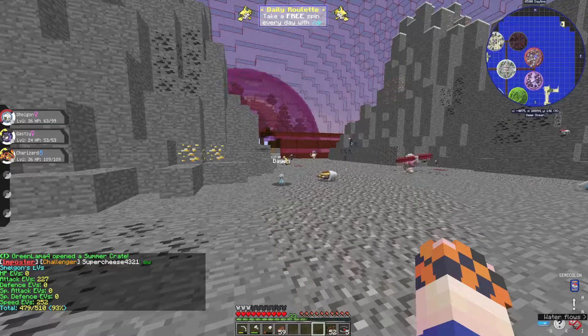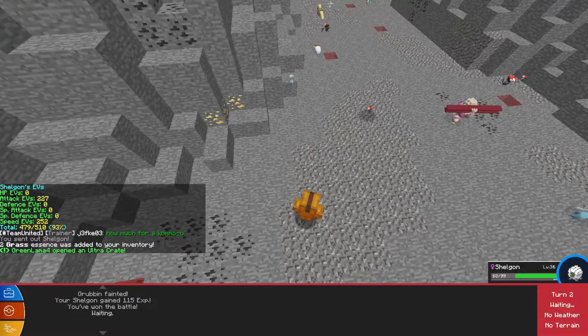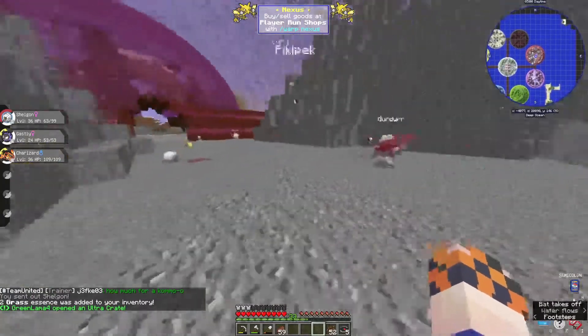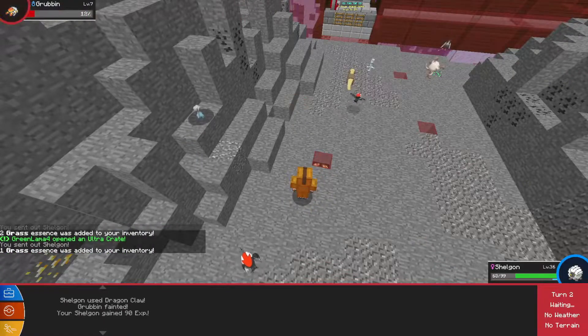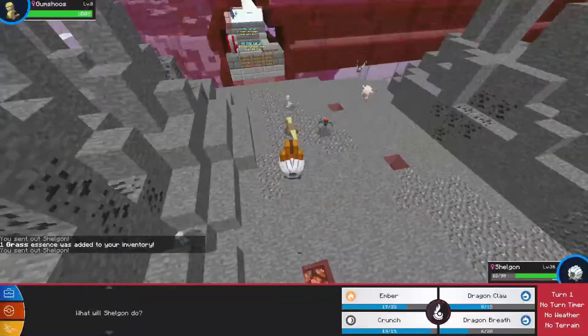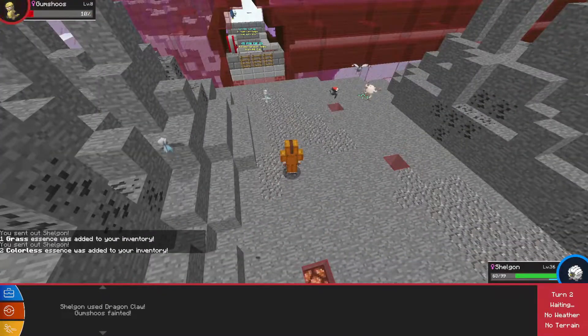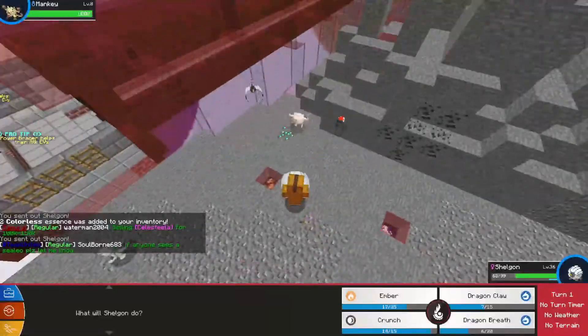We're rocking 227 out of 252 we need for our physical attack EVs — we're really making good progress. We've had a couple of Nidokings which give us three each, which has been a big help. We keep grinding this out, very close to getting this guy done, and then we can start training Gastly, who has almost no progress on him — but we have the bracelet for each of his main stats.